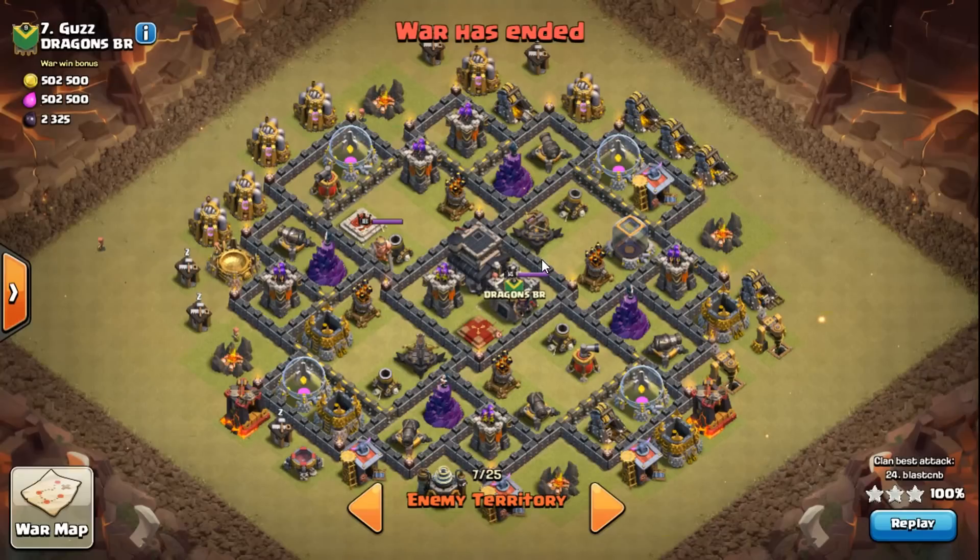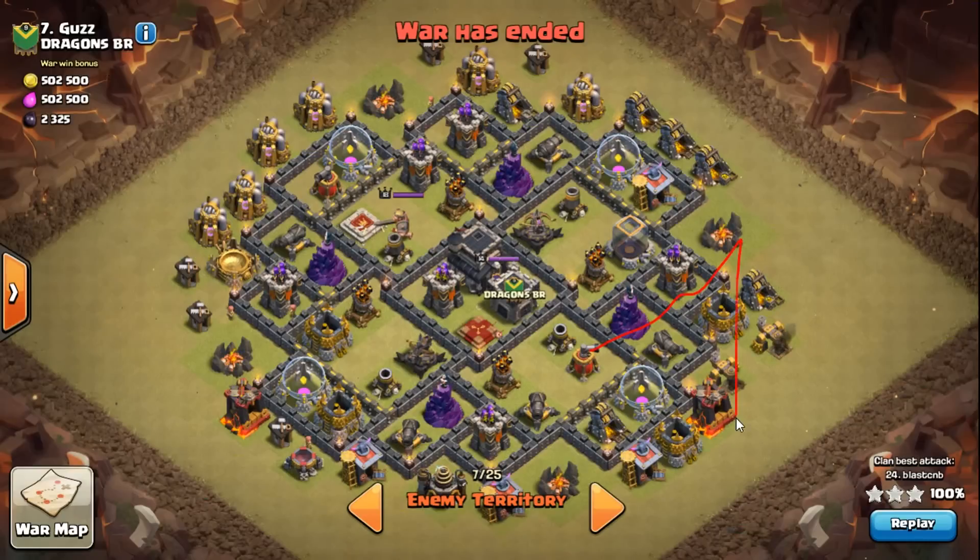I don't know what's in the clan castle so I want to pull it — the CC radius is out here. There's a blower facing this way and a blower facing that way, so that's how I dictate my attack. If I take out this blower and send loons in here, this would be my triangle. The queen's over here, so I want to make that my triangle. I zap out that air defense and bring my loons in right here.